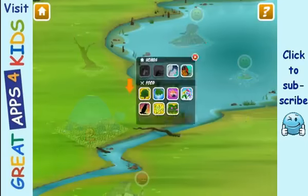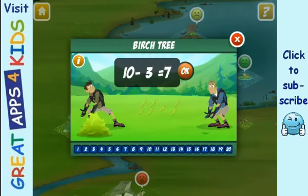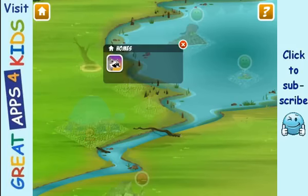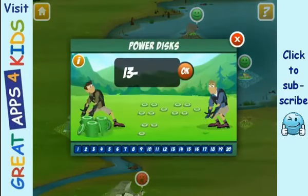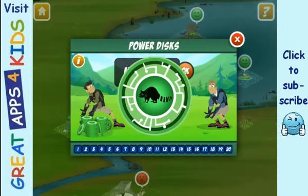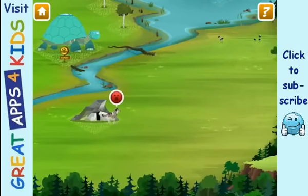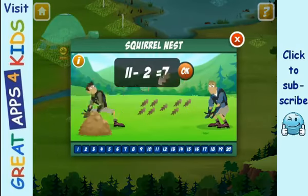Squirrels feast on oak trees. Raccoons love to live in cozy hollow trees. How about some nice soft leaves inside? Now earn the creature power disc. Activate raccoon power! A leafy nest in an oak tree is the perfect home for a squirrel. Now earn the creature power disc. Activate squirrel power!